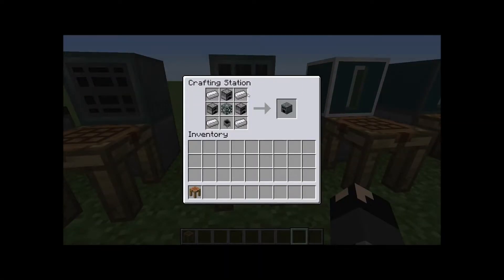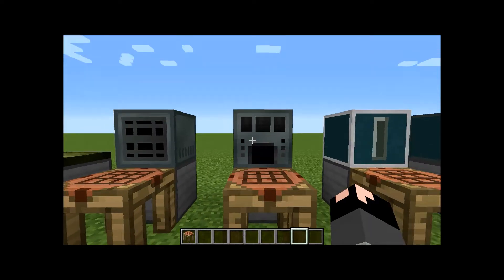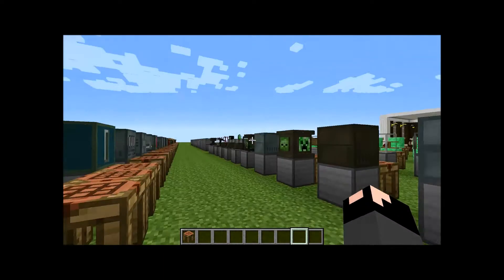Next up on the list is an alloy smelter. You need four iron ingots, a cauldron, a machine chassis, and three furnaces. The cool thing about the alloy smelter is it uses RF power and lets you place in three stacks of an item to smelt down at once. You have a furnace smelting mode for all smelting, an alloys-only mode for making Ender IO alloys, and furnace mode for standard smelting. This is where you'll be making your alloys for Ender IO — it gives you all the recipes, including things like enlightened glass which requires four nether quartz and four glowstone.